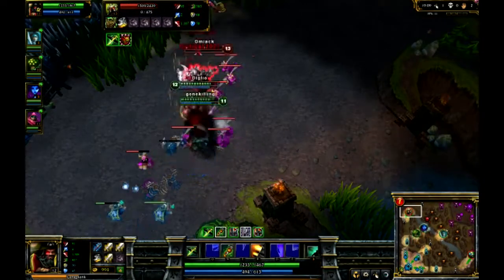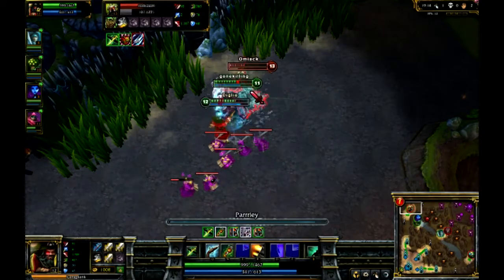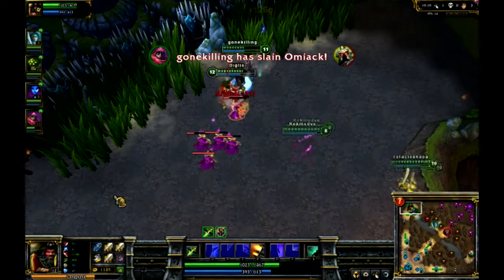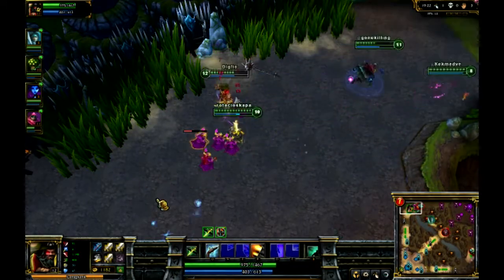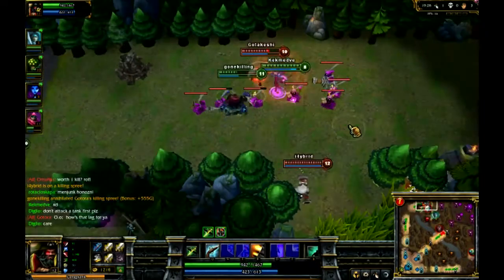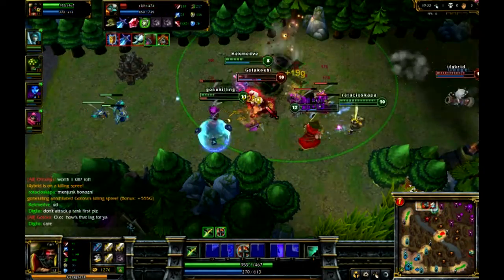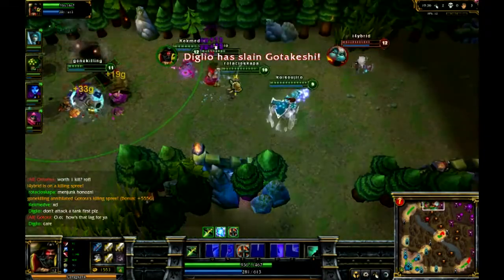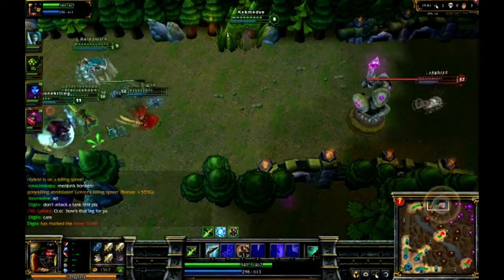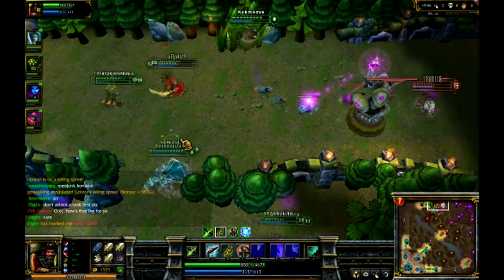Right here we're jumping on Mord. Mordekaiser is really annoying — especially when he first came out. That shield is annoying as hell. But I believe we take him down here — yeah, me and Jax take him down, which is good. In my opinion I think his ult is a little OP. He tosses it on you, it's healing him and taking you down to death, and his shield is a little much. Right here we have a nice little teamfight, pop my cannon barrage, get a kill on Poppy — which is great — and we're pushing top tower.